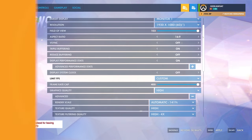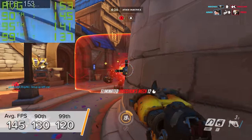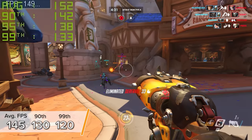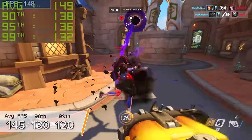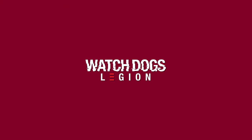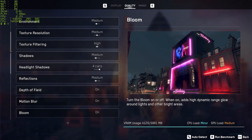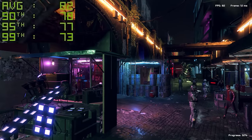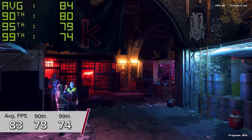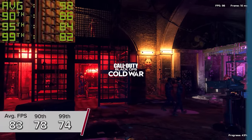Overwatch is next at 1080p high settings, where the game performed really well — 145 FPS on average with 130 and 120 for the 90th and 99th percentile results, giving us esports-level frame rates on a machine in the budget category. Watch Dogs Legion's in-game benchmark at 1080p medium to high settings gives us 83, 78 and 74 FPS. There's no ray tracing or DLSS support for the GTX range of graphics cards, so that's not in the equation.